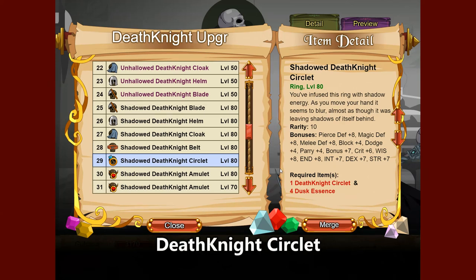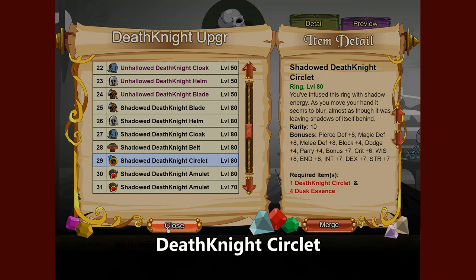On the off chance that you don't have a dragon amulet, you can still fall back on the Death Knight items — in this case the Shadow Death Knight's Circlet.